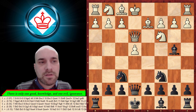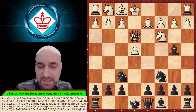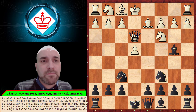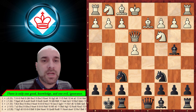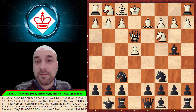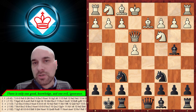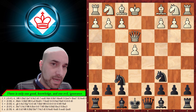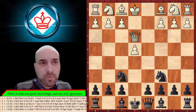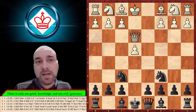We examined that in the previous video with g6 or this move. There's also queen to e7 which is interesting — I didn't analyze it deeply, but it's okay. The main line after castling transposes to the main line which we'll examine in the next video. So in this video we saw some sub-lines.